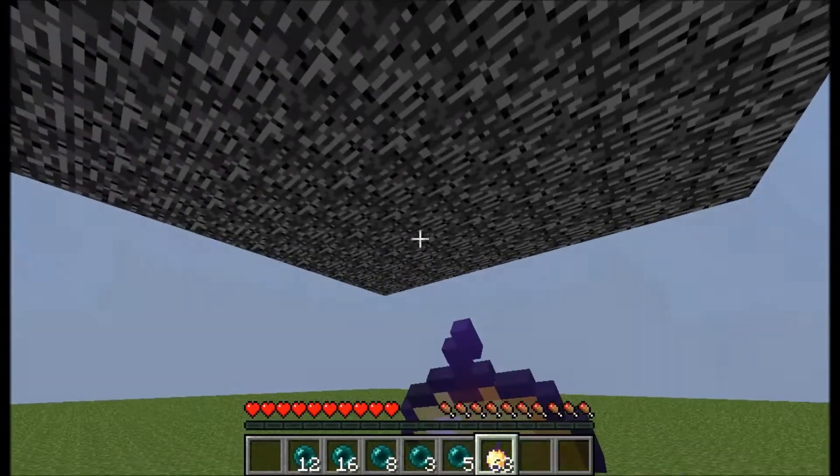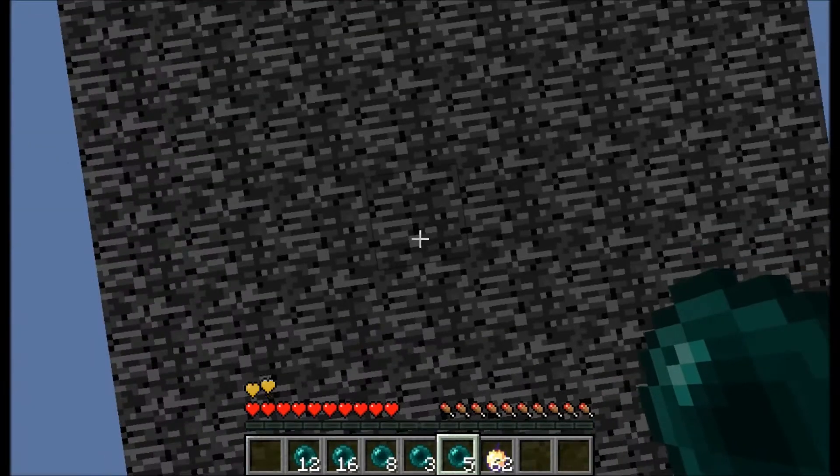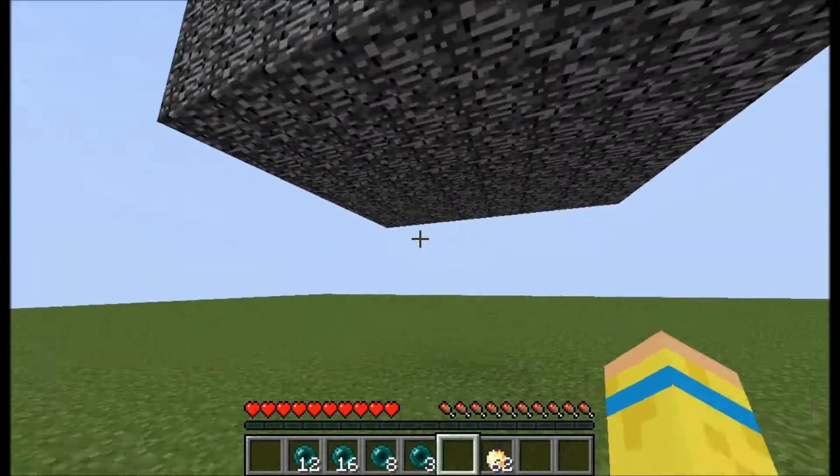Basically all you need to do is use your super golden apple and just spam your enderpearls directly under the base. If you do it on the side, it will just glitch you up the side. As you can see, it doesn't work.